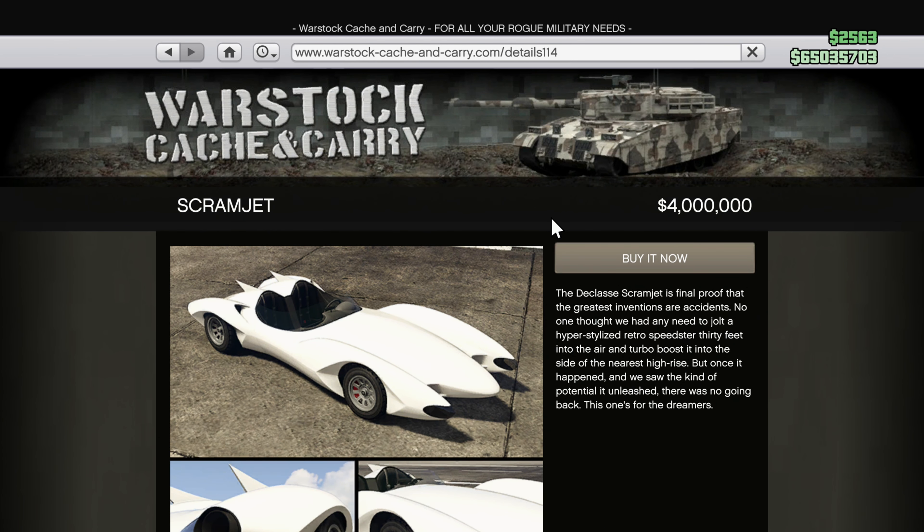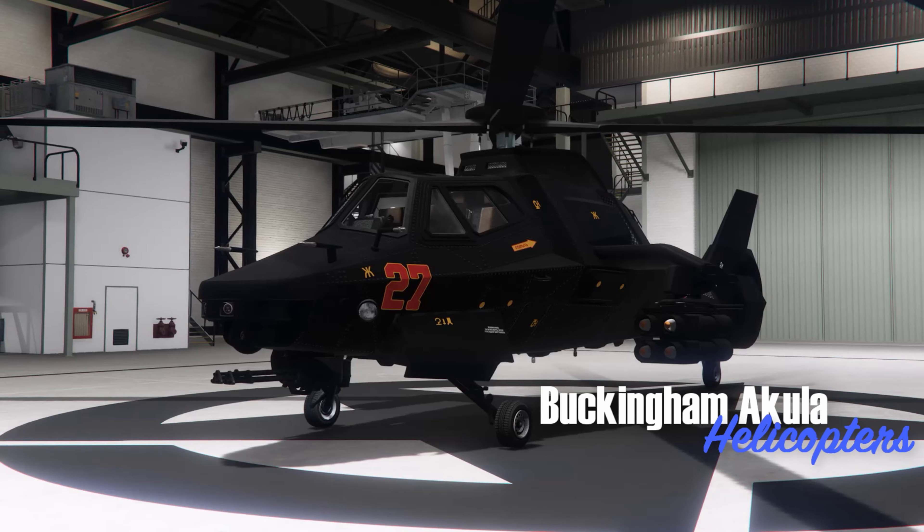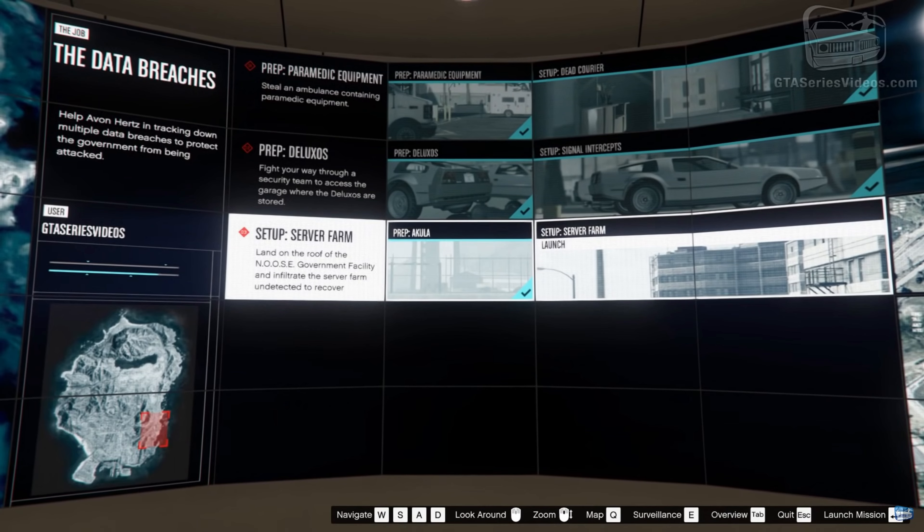The Scramjet has also gone up in price, now $4 million, and the Akula follows suit at $4.5 million. The trade price for the Akula can be acquired by doing the Doomsday Heist setup mission called Server Farm, making the trade price $3.3 million.